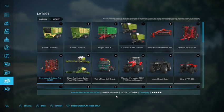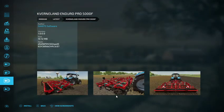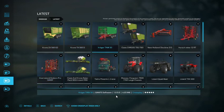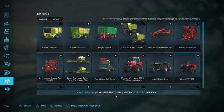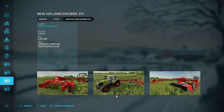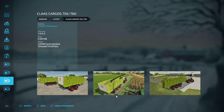We have the Converment Enduro Pro 5000F, out by Giant Software. We have the Horse Joker 12RT, out by Giant Software. The New Holland Disc Bind 313, out by Giant Software. Claas Cargo 750 and 760, out by Giant Software. Sorry for no readings showing above — it's not coming through.